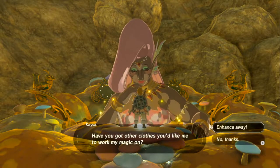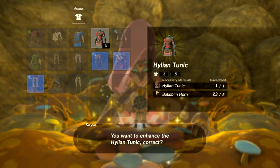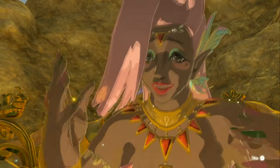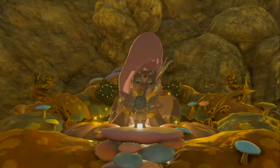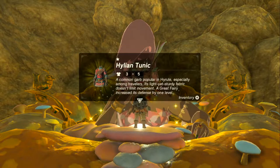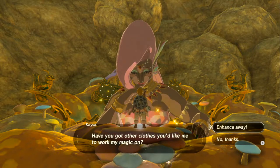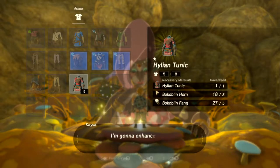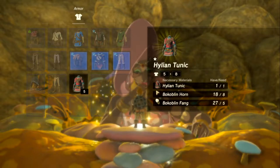Got enough materials to enhance one more thing — the Hylian Tunic. After this, at least showing viewers the materials needed to upgrade the next set so we can do it off-screen. That way everyone knows what's needed before the off-screen enhancement happens. Going ahead with one more enhancement even if this armor is never worn again.